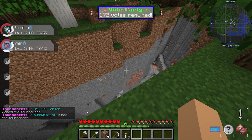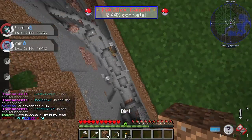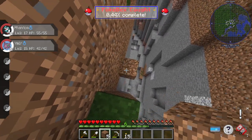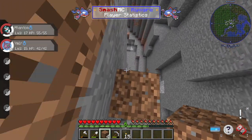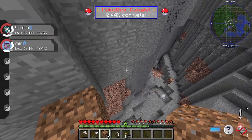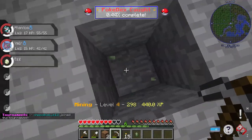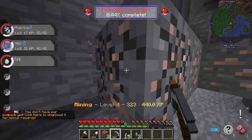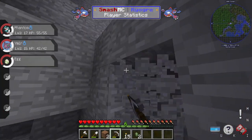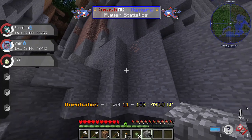I found a massive, massive ravine so I'm going to explore it — hopefully we can find some cool ores. I have a feeling I'm going to take damage though. Oh — I lived, I lived! What's this? I think it's leaf stone shards — yes, leaf stone shards! And what's this... iron! There's more iron here too, I'm going to get that.